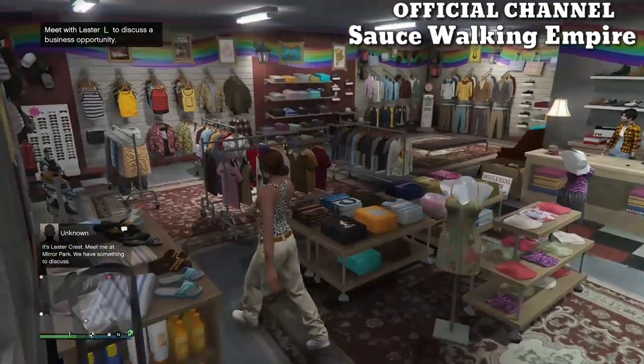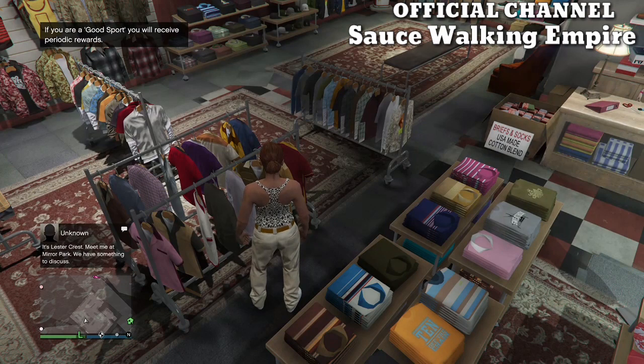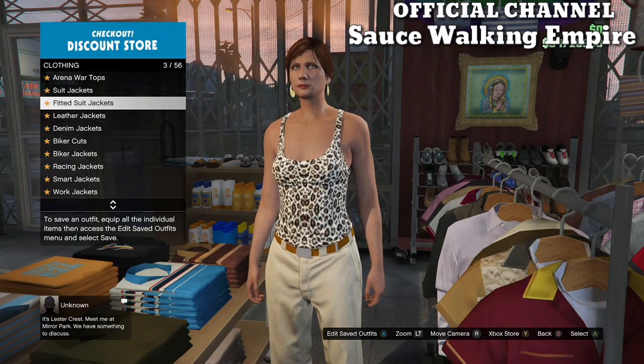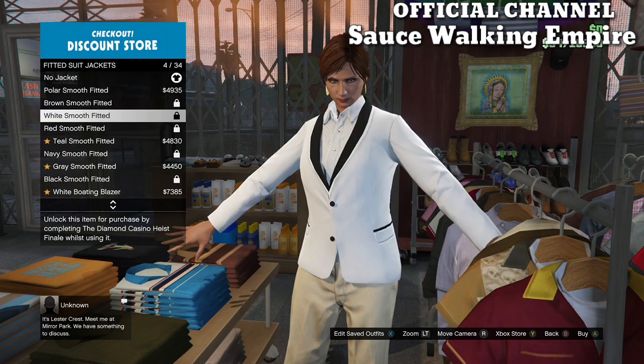Once you get inside the clothing store, make your way over to the top section, come to fitted suit jackets, and buy the cyan bolden blazer.